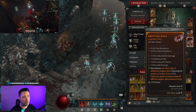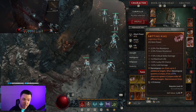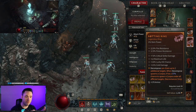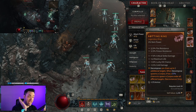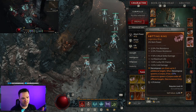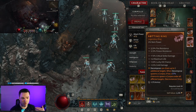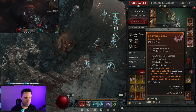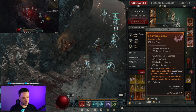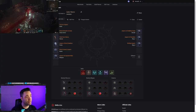We do want the Rotting aspect, which makes Decompose chain to additional targets. When Decompose spawns a corpse there's a chance to spawn a corpse under all afflicted targets being hit by Decompose. So when it spreads to additional targets and procs every 2.5 seconds, there's a high chance of spawning additional corpses. You can get Decompose to spawn three or more corpses while channeling, giving you a nice buildup while you wait for passive corpse generation.